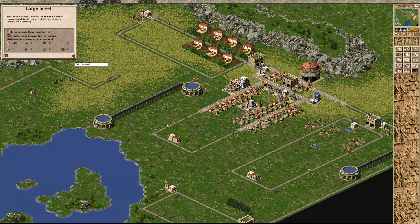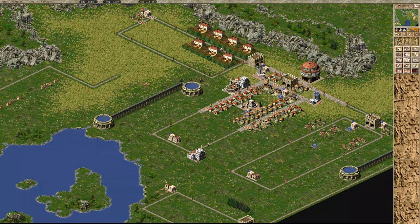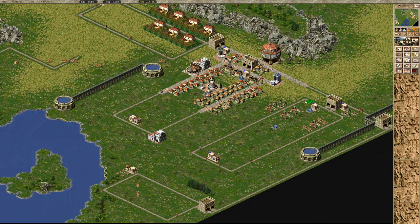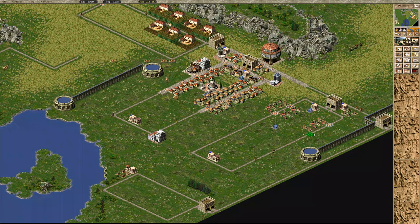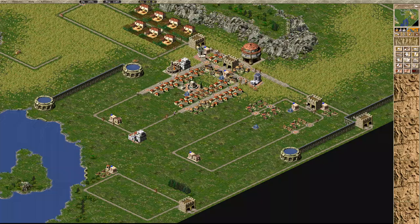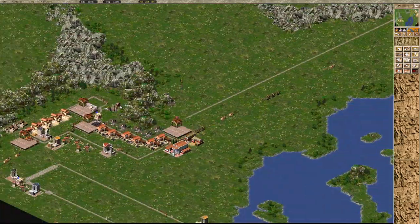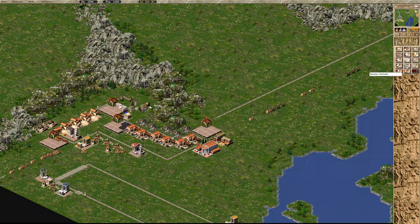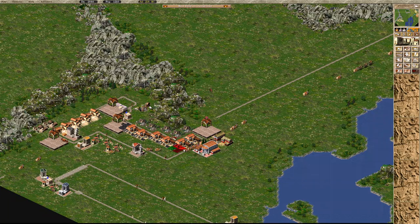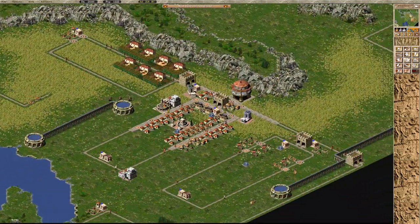These guys want educational facilities — I forgot about school. There you go, now they'll upgrade even more. Let's build some plazas — these guys too, and this one here. They evolved a little more but I really need to sell more. Let me build another workshop of weapons — right there next to the barracks. Two thousand denarius. Fifty-two people not working.